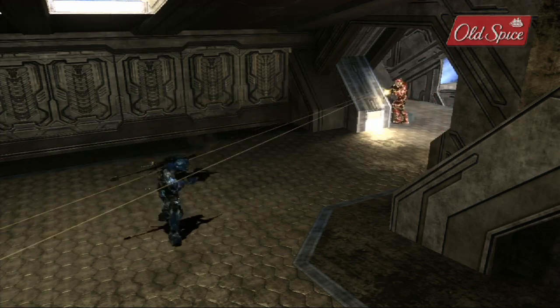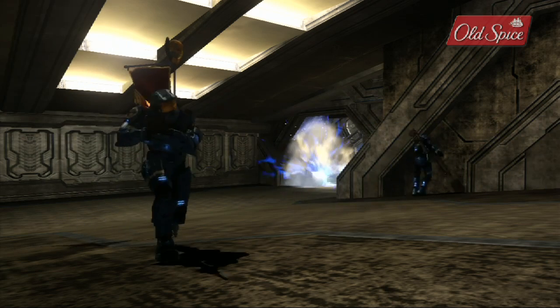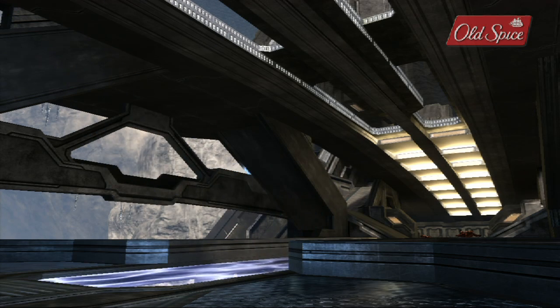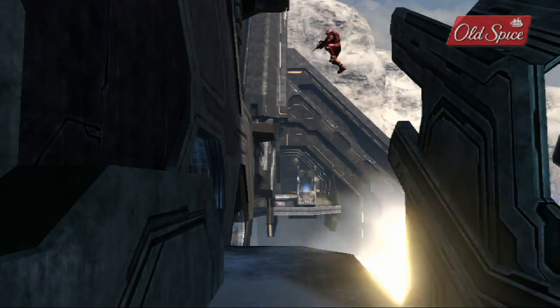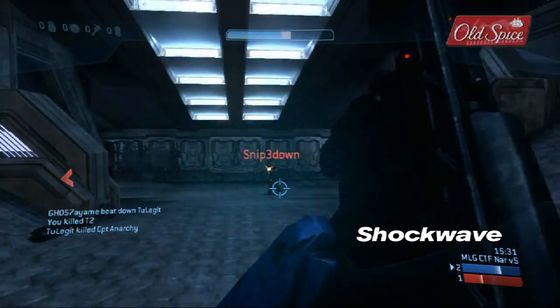The sniper spawn is a great choke point to hold. You can grenade the entrance to stall players from entering or weaken any that do. You should run the flag through bottom middle — it's the fastest route with the most cover. Your teammates should first clear out your base, then establish Top Middle control. Be prepared to defend the man cannon landing pad, since that's the way desperate enemies will try to make a last-ditch effort to prevent a capture.